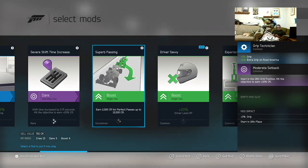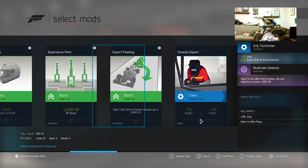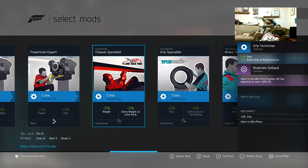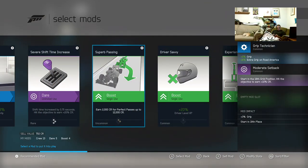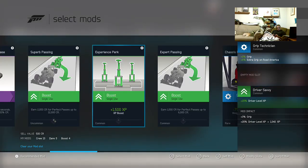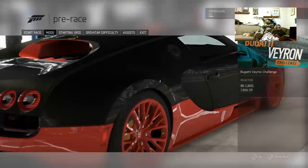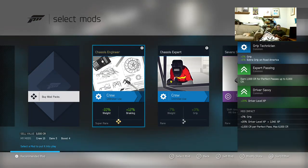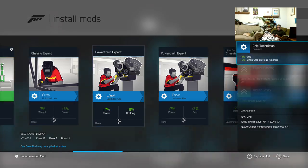We just got these here. Superb Passing. We could do some of these. Expert Passing. Experienced perk. What do we got here? I don't think we have anything for Daytona. Pretty sure we don't. Let's go back here. We don't want our Moderate Setback one — that's super, super long shifting. Boost. Alright, let's do that. Perfect Passes — we're gonna be passing everybody. What's the blue one that we got on here? Blue one's grip. Okay, that's a road one. Weight and power. Power and braking. Power and braking might be good. Put that one on.